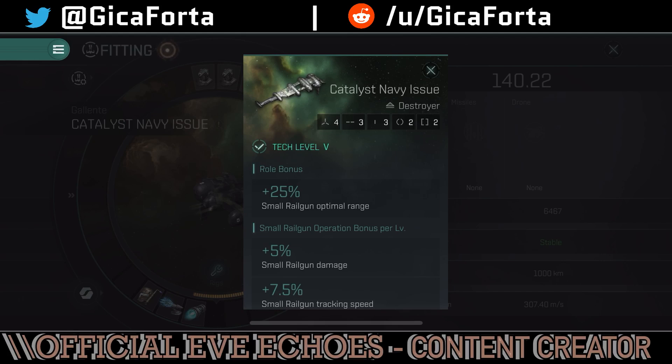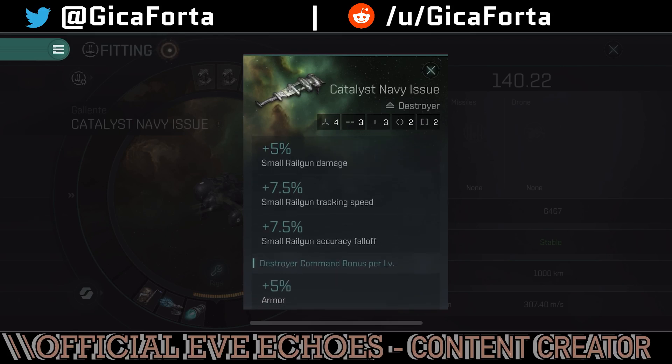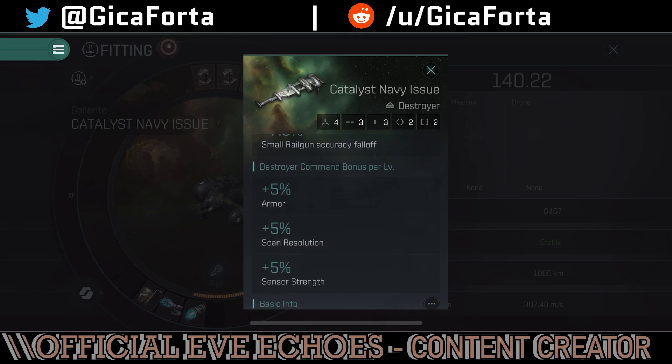If you add the additional damage, you'll get to some interesting bonuses. Small railgun operation bonus per spell level gives you an additional 5% small railgun damage, 7.5% small railgun tracking speed and accuracy falloff. And per destroyer command level you get 5% armor, 5% scan resolution, and 5% sensor strength.